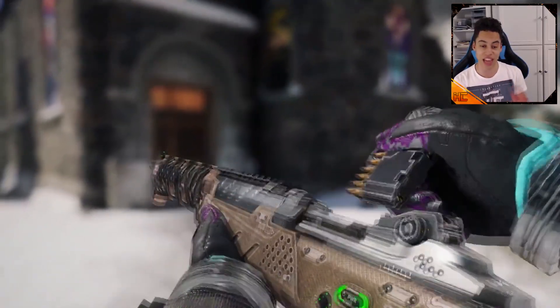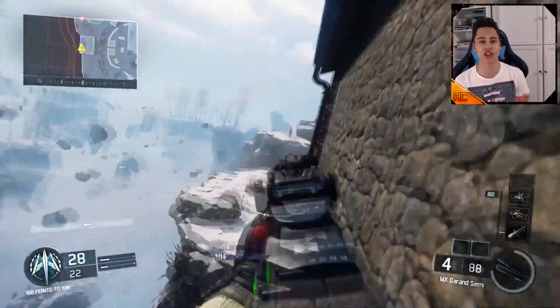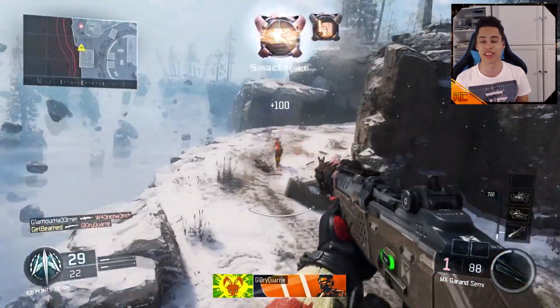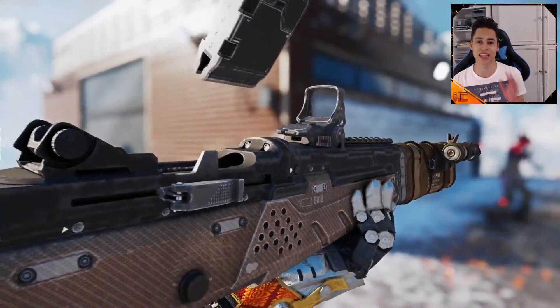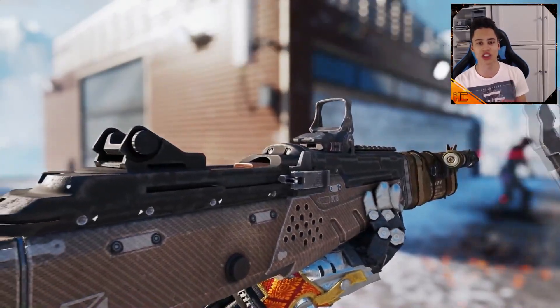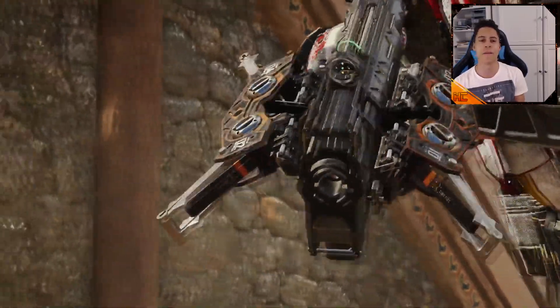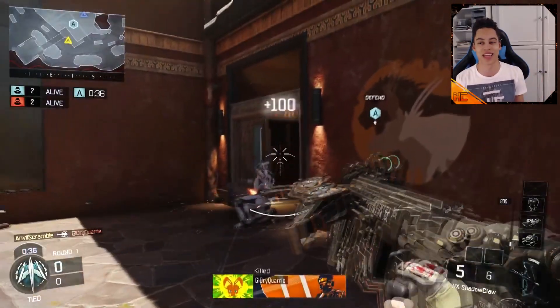Then you have the NX Shadow Claw — I probably messed that up — but that is basically the brand new version of the Crossbow, and that gun looks really, really cool. Then you have the Marshall 16 pistol, which is like a one-shot pistol, kind of like the RW1 from Advanced Warfare. I believe it has much shorter range, but you can actually get them dual wield, which will be absolutely insane.